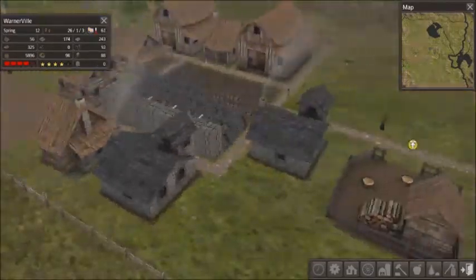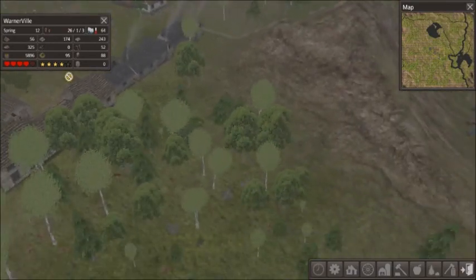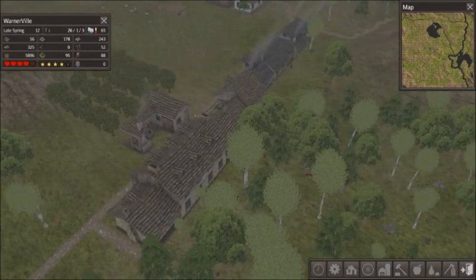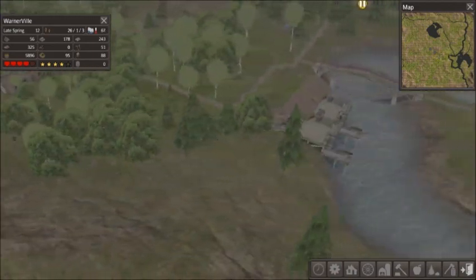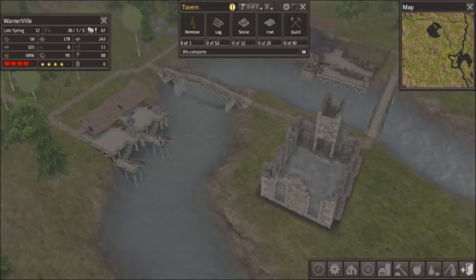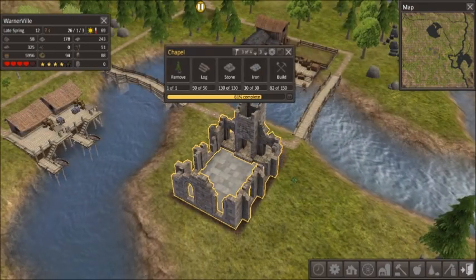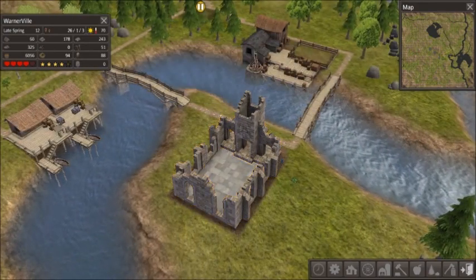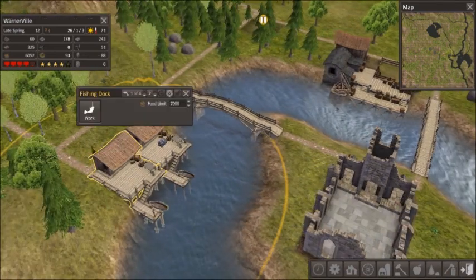So what we can do while we're waiting for these buildings to get done — the church right here — well the church is done, so we need to wait for the church to get fully built. And we can get the pub built, which should start putting happiness up.